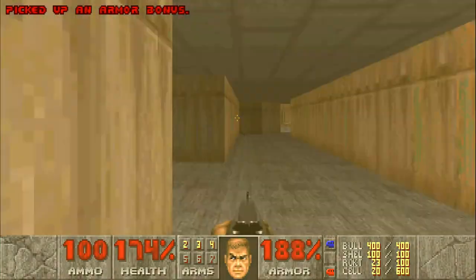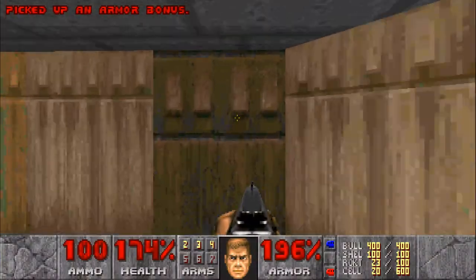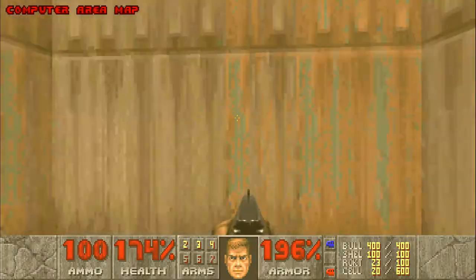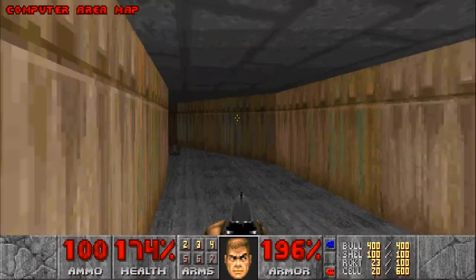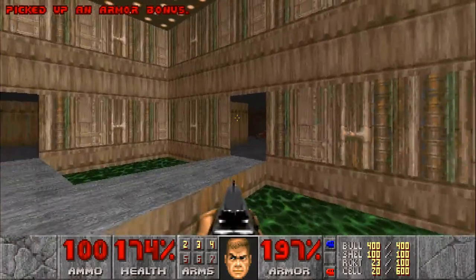Alright, I missed a couple shots there, took more damage than I realistically should have. There's a lot of armor here though, pointing like an arrow towards that, so that was obviously a door. I've got a computer area map. How on earth do I use that?